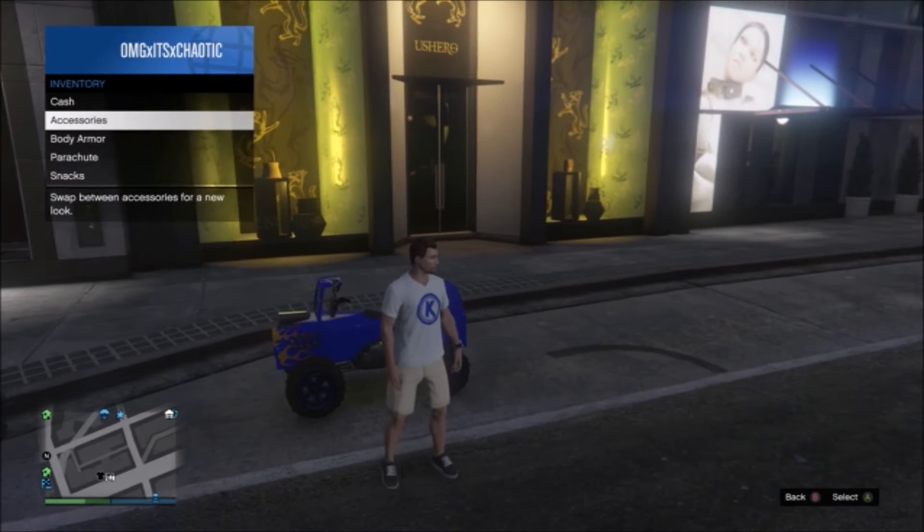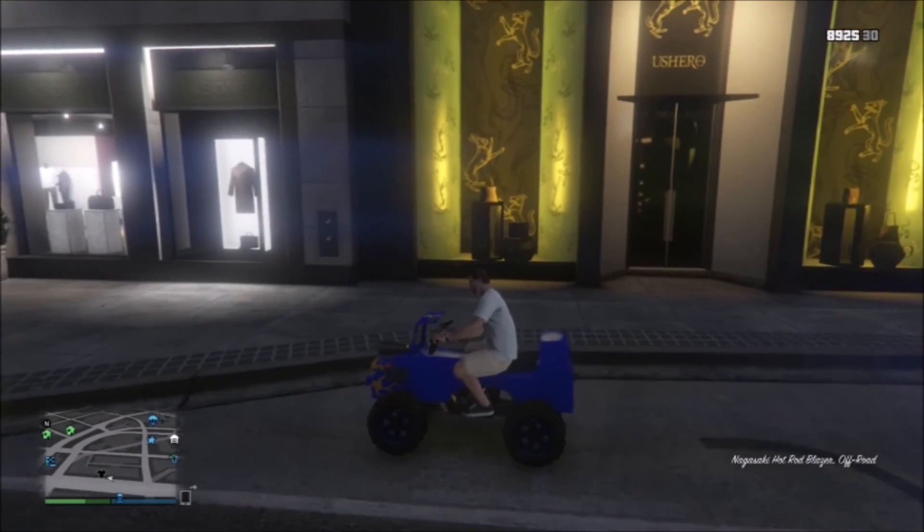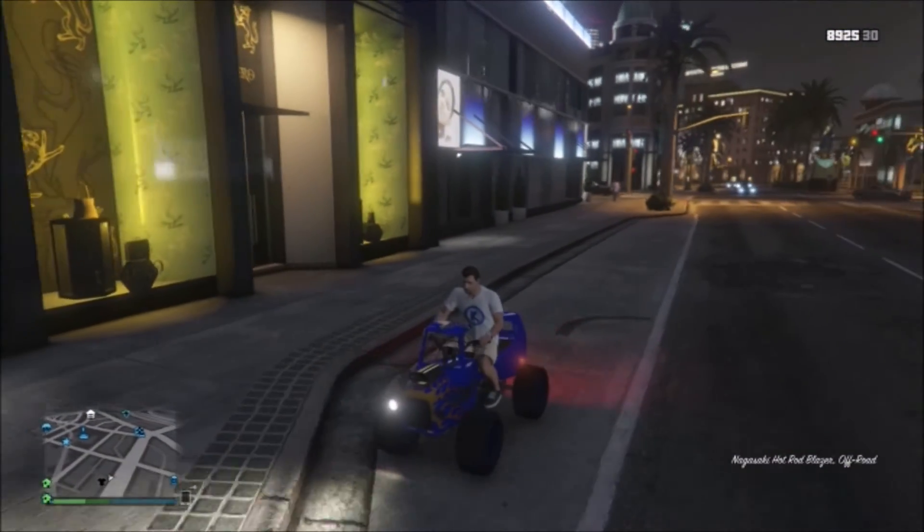Then change your outfit to whichever you want, like I am doing right here. Then get on your quad and just let it put on the helmet.